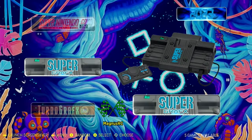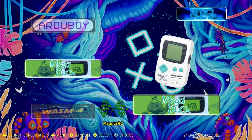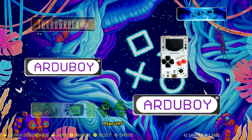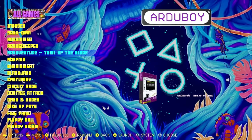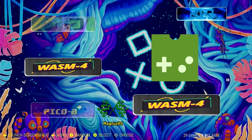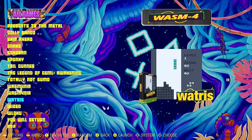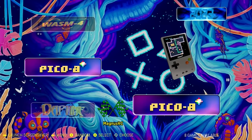And then we got Super Graphics — the five actual Super Graphics games. Magnus RC knows what's up. Arduboy — I gotta find my Arduboy, this thing is pretty cool. A little game you could download for it. Mega Duck. Wasm 4 — what the heck is that? Pico 8.